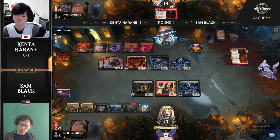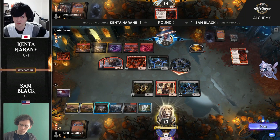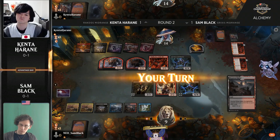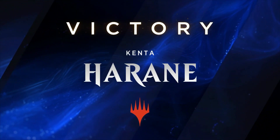Kenta, overwhelmingly ahead, asks himself whether getting a third Reflection of Kiki-Jiki is better than a random draw. When your opponent is struggling to deal with your first reflection and you can line up two more, the answer is yes — put it down. There are no board wipes from Sam Black's side of things. Sam doesn't have a draw to get out of this situation. Kenta Harane picks up a very quick victory with the Rakdos deck, taking the match.